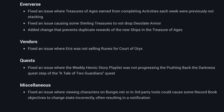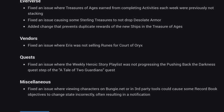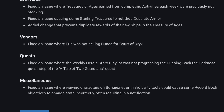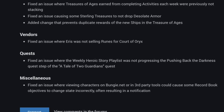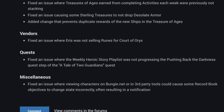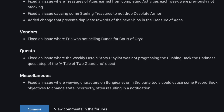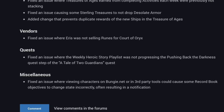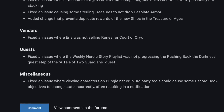And under miscellaneous — and this is a welcome one for me in particular — they fixed an issue where viewing characters on Bungie.net or in third-party tools could cause some record book objectives to change state incorrectly, often resulting in a notification. This could be extremely annoying; that notification would just pop up constantly along with a sound. So I'm really glad to see that they fixed this one up and will not miss that bug at all.